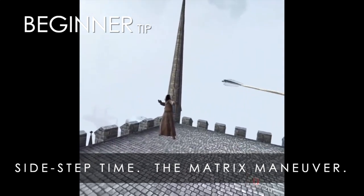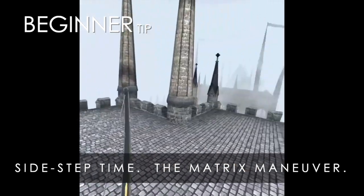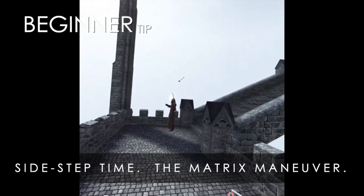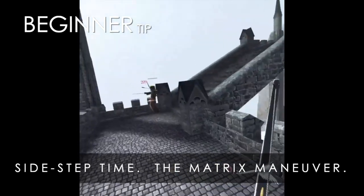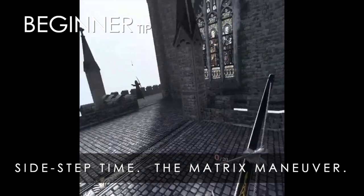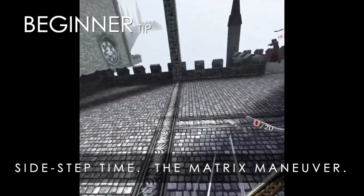This is another one of those unusual type of tips. By now you've discovered you can actually slow time down by pressing the button which shows your arrow selector. What you may not have discovered, which I didn't discover early, is that although the toggle free movement switch will not work when you slow time, you can physically move. So time will stay still and slow, but you can actually move out of the arrow's way.